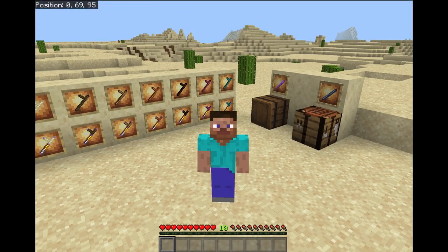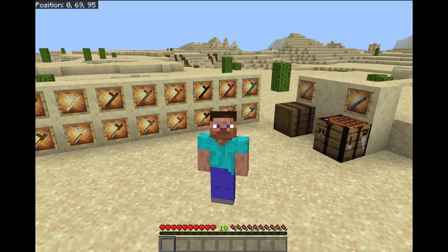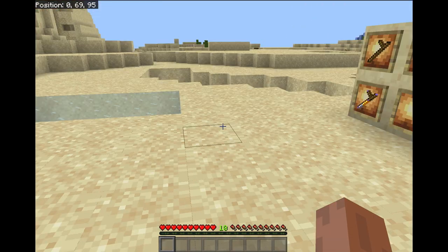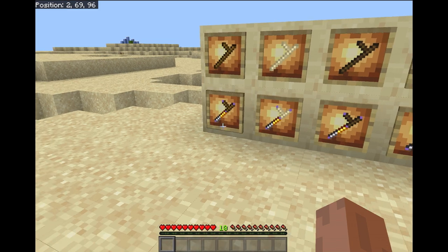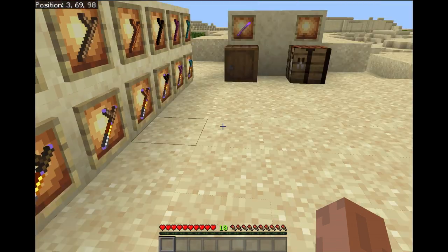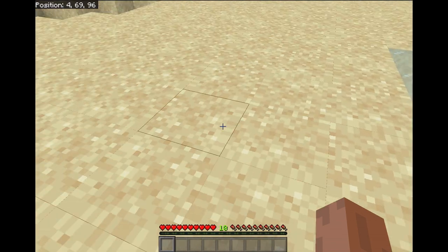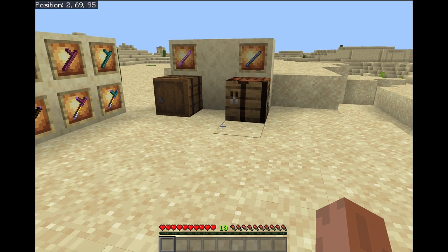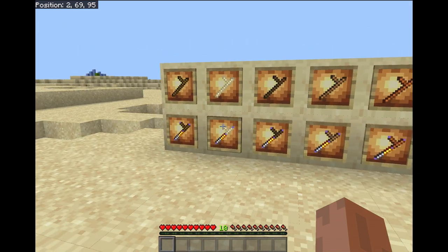Hello and welcome to another add-on showcase video for my new add-on, Divine Dowsing. For those of you who don't know, dowsing is a pseudoscience where people would basically use sticks to look for stuff underground, like minerals or water, and I've tried to recreate that in Minecraft.